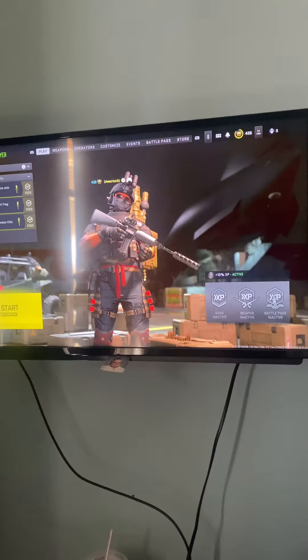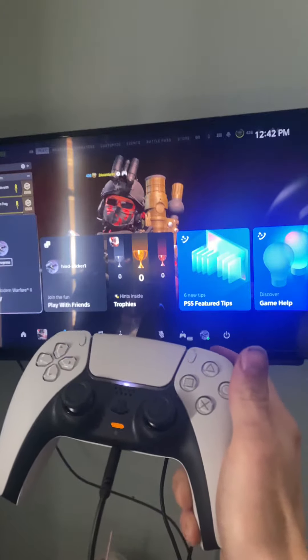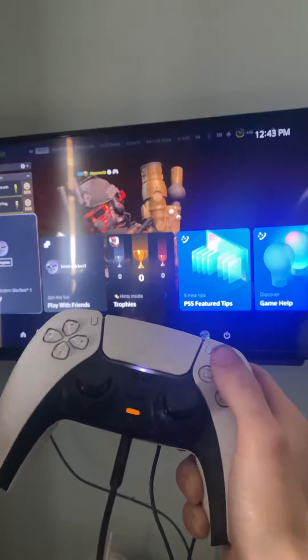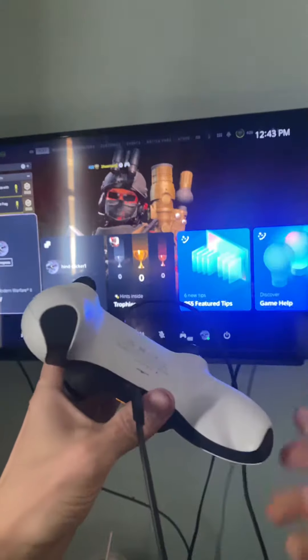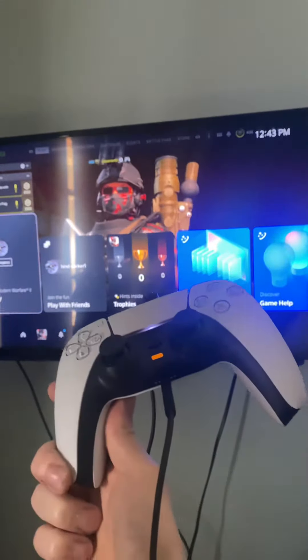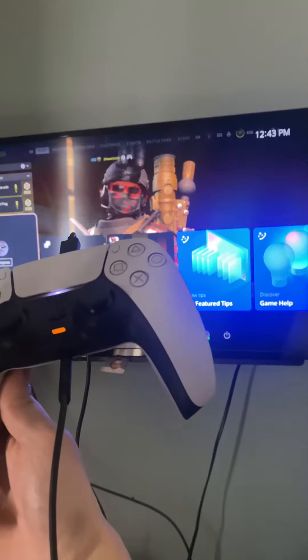Hey guys, so I just got a PS5. For all the new PS5 owners — I'm a brand new owner myself — if you're having trouble with your controller not updating, I learned that when I first set this up my controller would not update at all. It would say 'if your controller is turned off, please turn it on,' I would hit the button, all the buttons would work, nothing would happen.